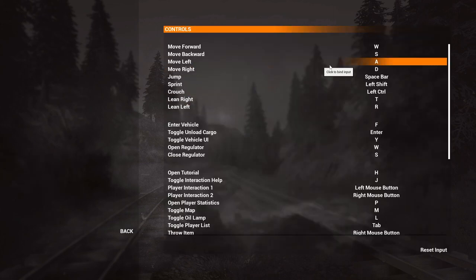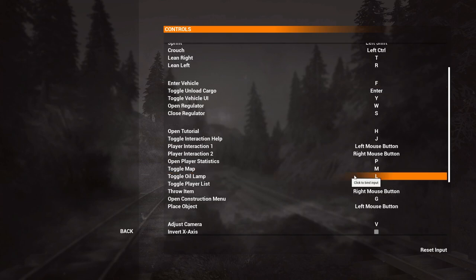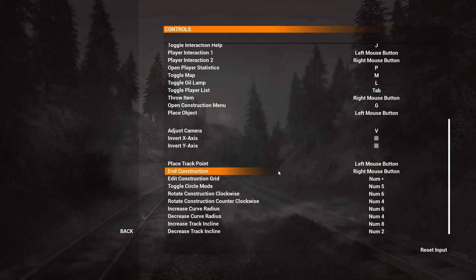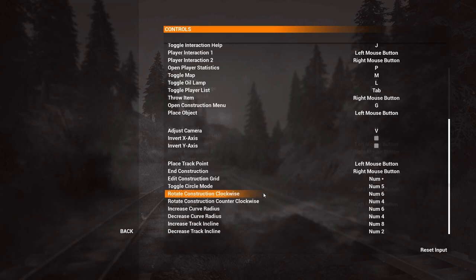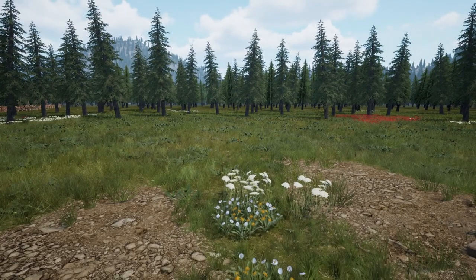In Options, Controls: spacebar is to jump, toggle oil lamp, and in construction — place track point, edit construction grid, toggle circle mode is Numpad 5. That's a problem because Numpad 5 is also used for the screen recording software to start and stop recordings, so that will need to be remapped in OBS.